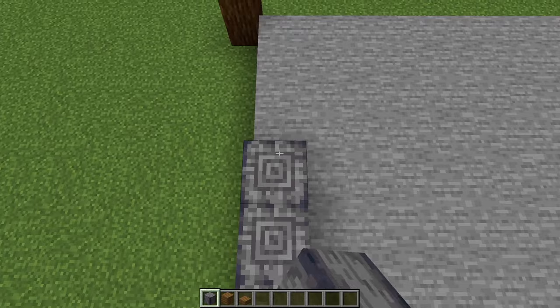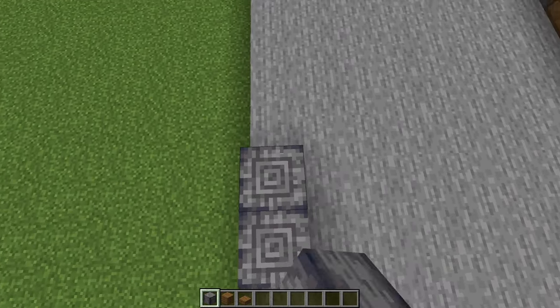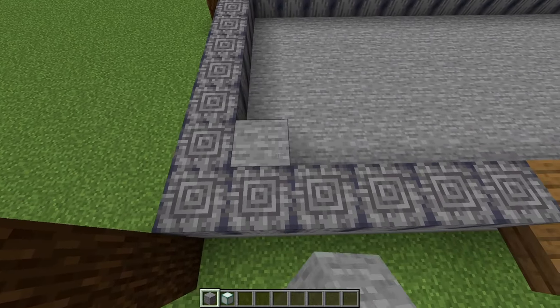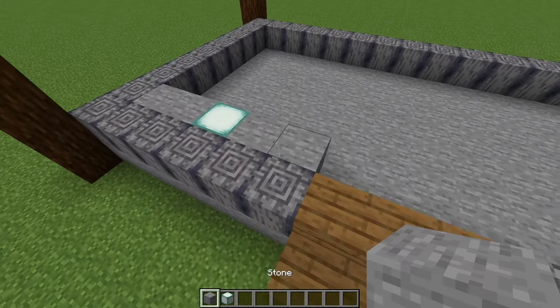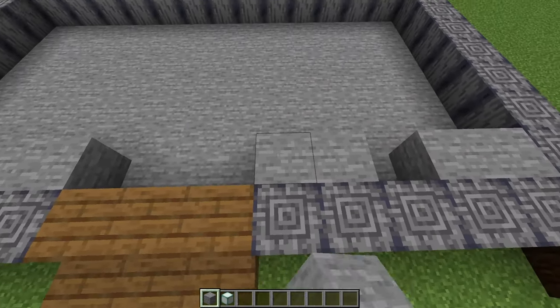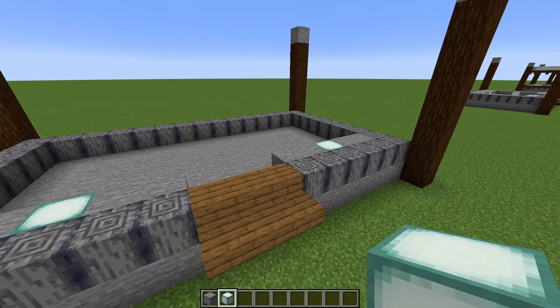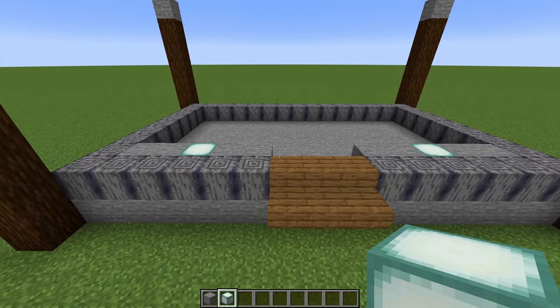Then go back to your polished basalt and we're just going to run a rectangle of these just around the outside of our stone. And staying at the front, we're going to come along to each corner and place two stone blocks, then a sea lantern and another two stone blocks on each side. Now I'm using sea lanterns, but we're not going to see these — they won't be visible, so you can use any light-emitting block that you like.